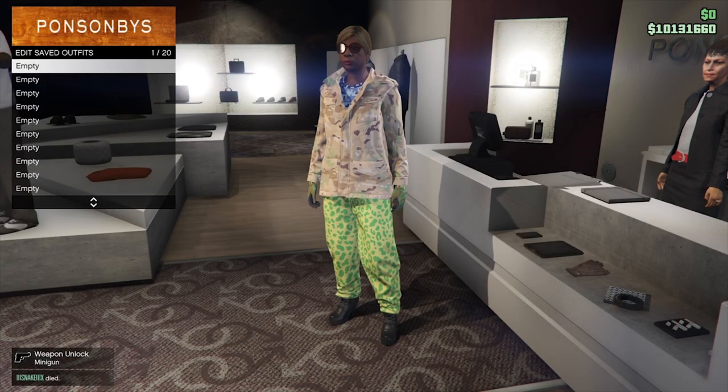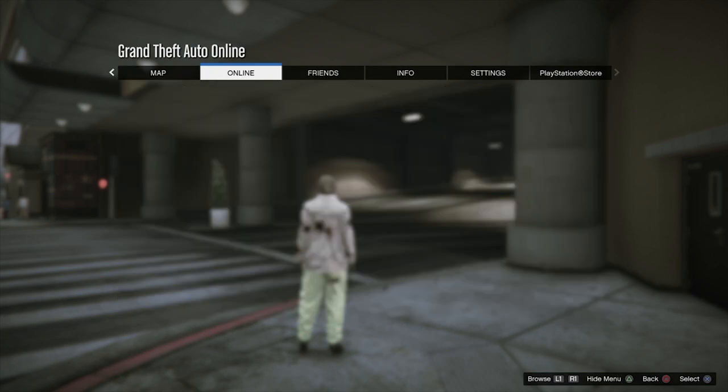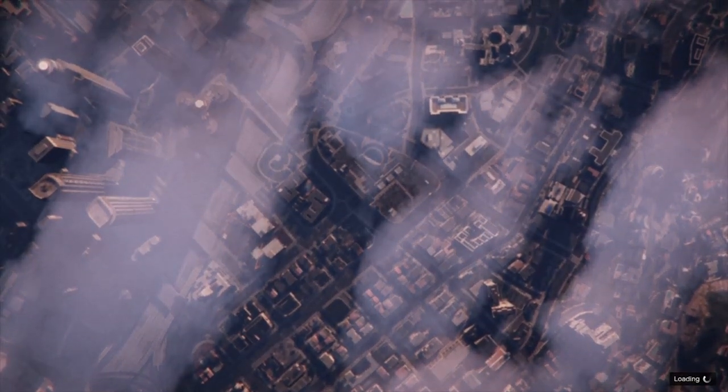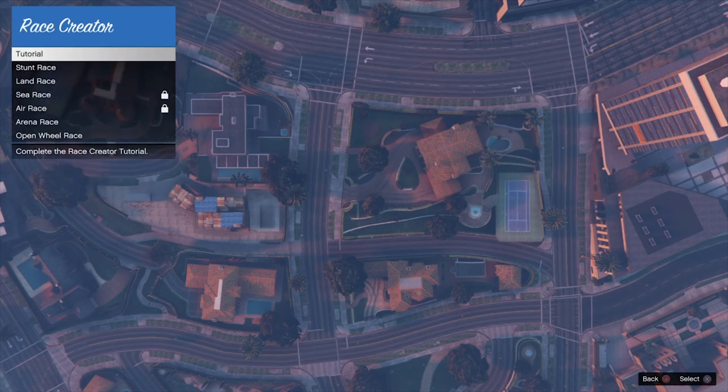Then go to your Interaction Menu and kill yourself so the game will save. When you spawn back, go to Options, Online, and Start Creator. Then go to Create a Race and create a Land Race.